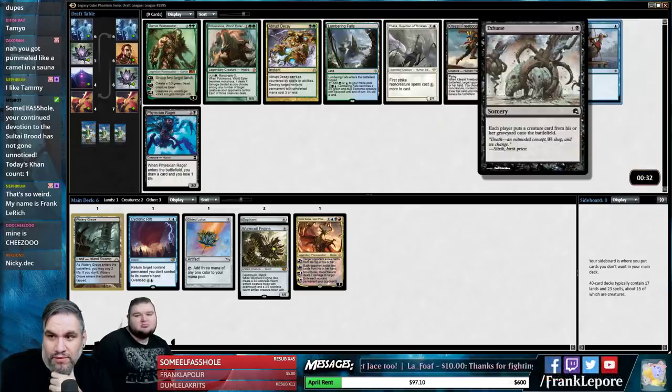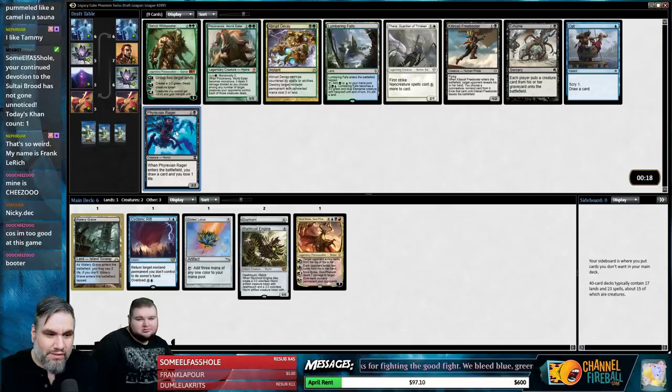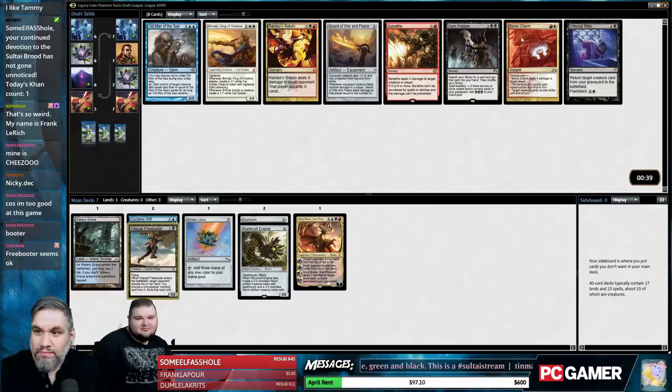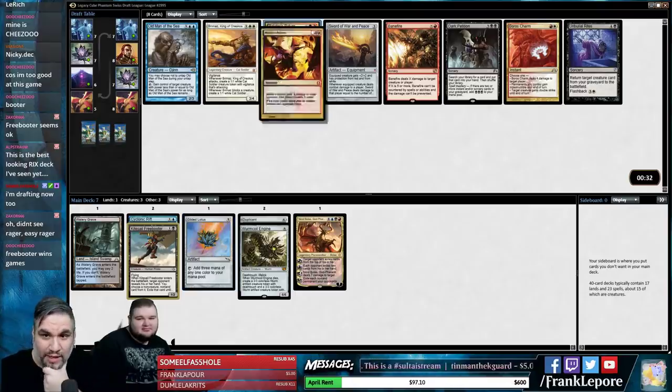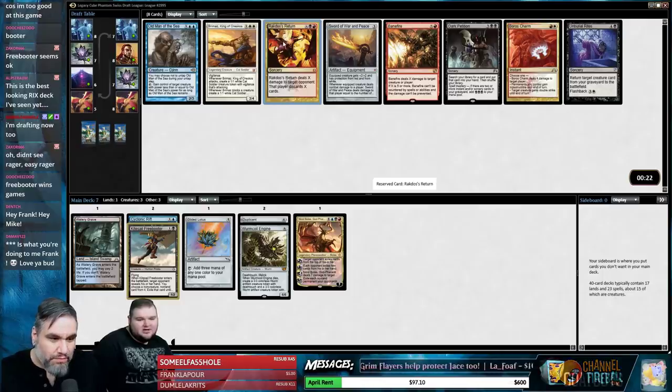I can't pass a fetchable dual land when we already have Nicol Bolas. Tammy Kyle with the 45-month resub — oh my god, four years! You are three months away from four years, that is insane. Thank you so much. Looking at Kite-Sail Freebooter and Opt — actually might just be Rager. I like Rager over Freebooter. Dark Petition, Rakdos's Return — with a Gilded Lotus I like Rakdos's Return. I think we take Rakdos's Return.